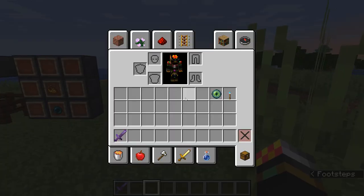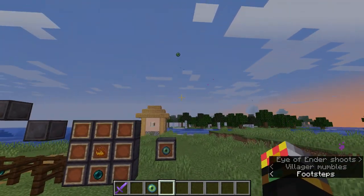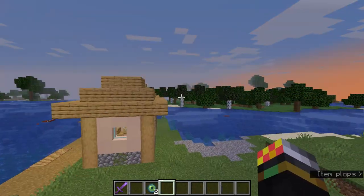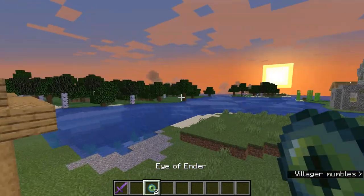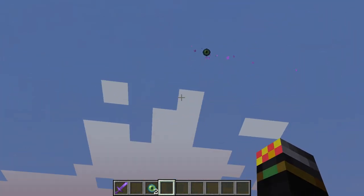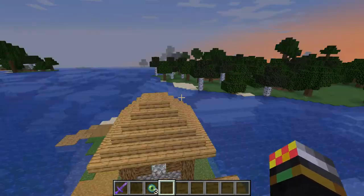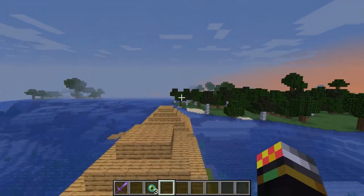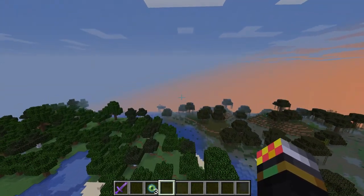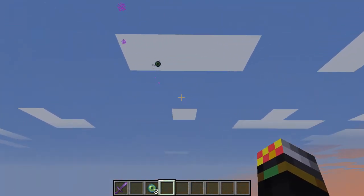Now, how to actually find the stronghold — you need to get your eye of ender, throw it, and simply follow it. As you can see, it points in the direction you need to go. Normally the eyes of ender won't break when you throw them so you can recollect them afterwards, though there is a chance they will break. What you want to do is travel in the direction they went, and every so often throw another eye of ender to confirm you're still going the right way.